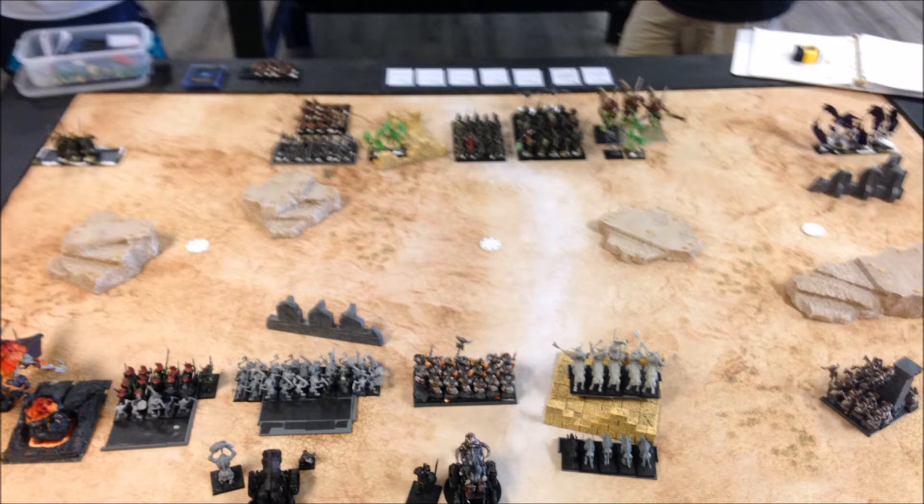After placing and scattering our terrain randomly, our table had four hills mostly in the middle of the board, two yellow ruin pieces, and two stone fences. The three markers in the middle of the table represent caches of weapons we're fighting over as our Spoils of War secondary objective. I got to pick sides and chose the bottom side.